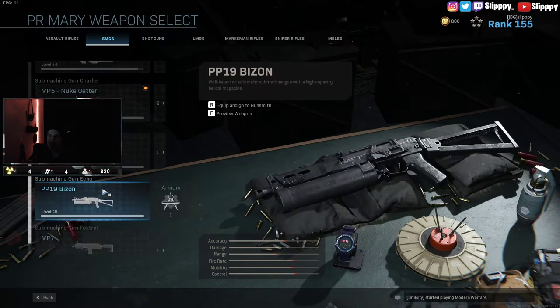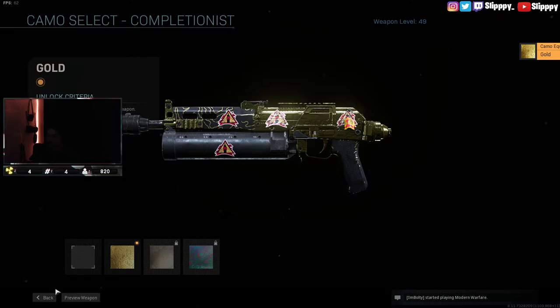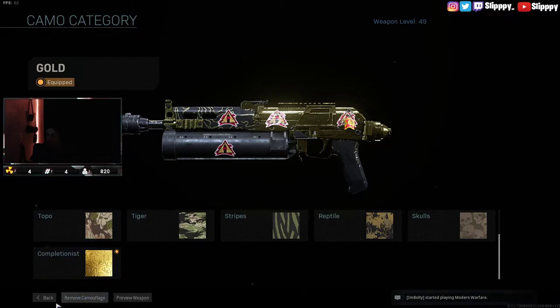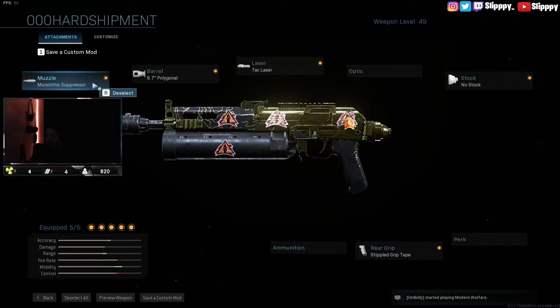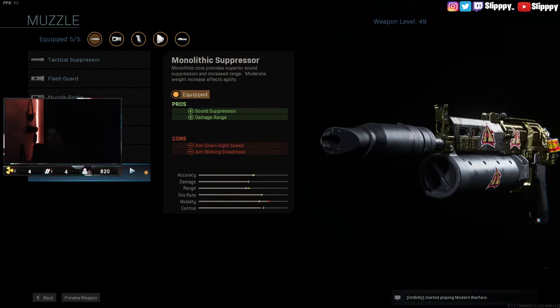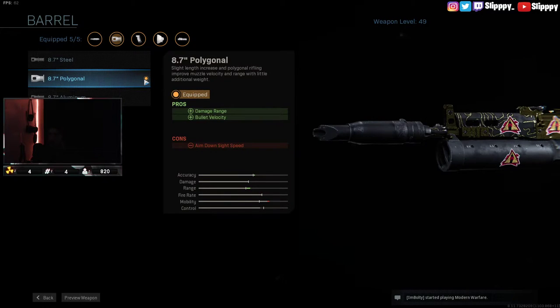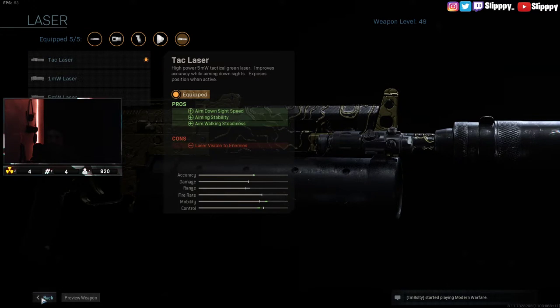Moving on to the next class — you guys have asked me for my shipment class, which you've probably seen in the 100 kill gameplay and 167 kill gameplay. I have the monolithic suppressor for damage, so it's even crazier in shipment — sound suppression and damage range. It takes down a little bit of aim down sight speed, but it really doesn't matter. I went with the polygonal barrel for damage, and then you throw the tac laser on and everything shoots up.